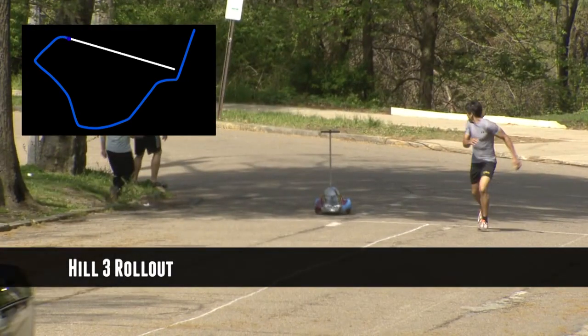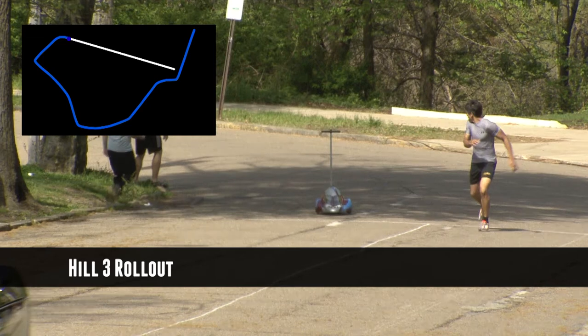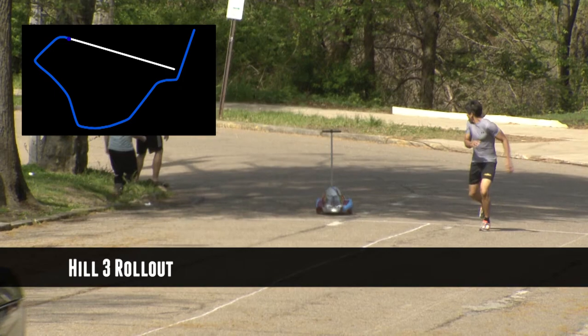The Hill 3 rollout indicates how well the buggy did in the free roll and through the chute. This can be measured by the number of windows on Porter Hall that the buggy passes before being picked up by the first backhills pusher.